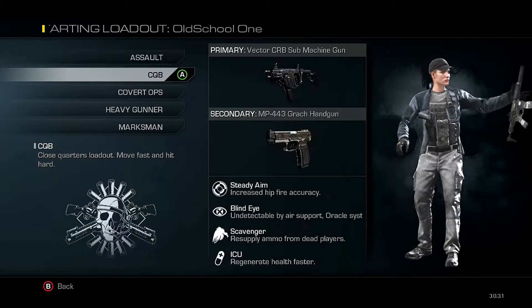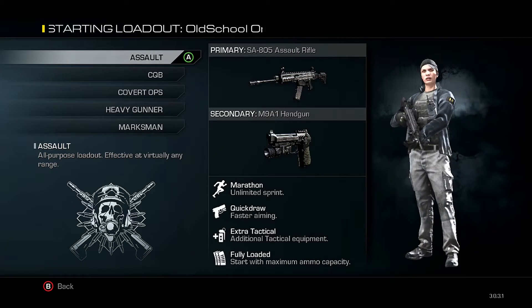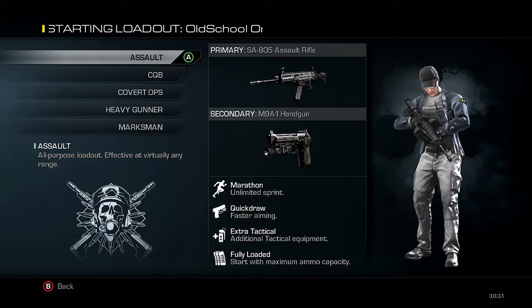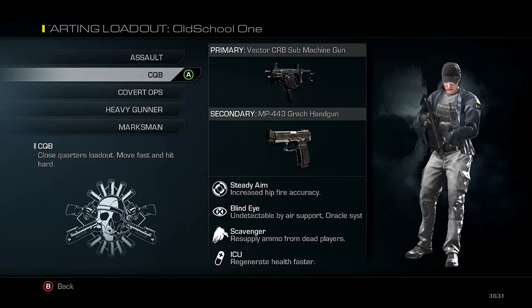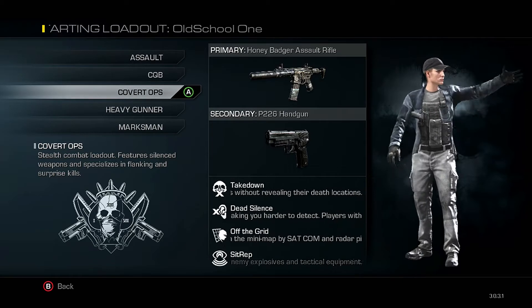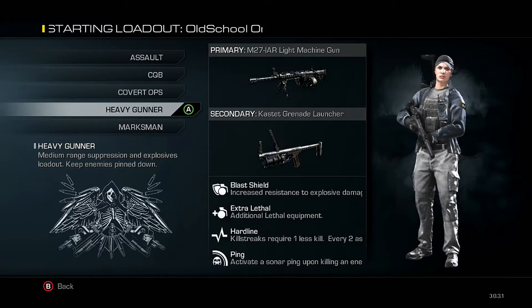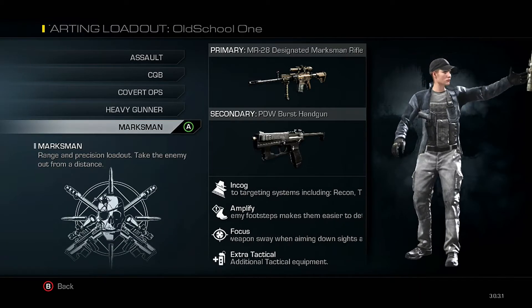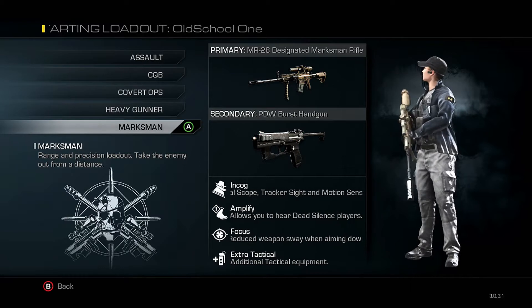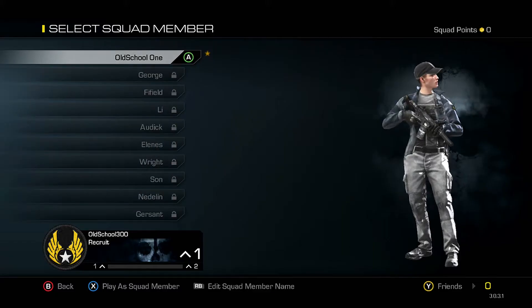We're gonna pick our starting class. The big thing about picking this first class is what perks you're gonna have unlocked from the get-go. Marathon gives Quick Draw, Extra Tactical, and Fully Loaded — I never use those bottom two. Steady Aim is good, but I don't use Blind Eye or Scavenger. Dead Silence and Off the Grid are okay, and you get the Honey Badger with a silencer. I think I'm gonna go with Covert Ops — that'll be the starting loadout for Old School One.